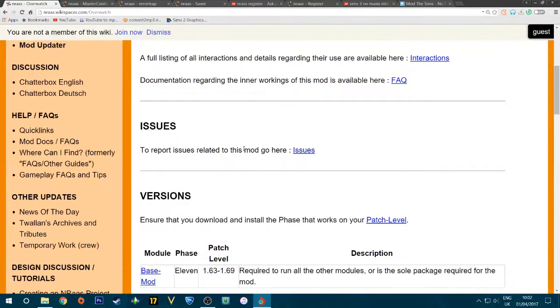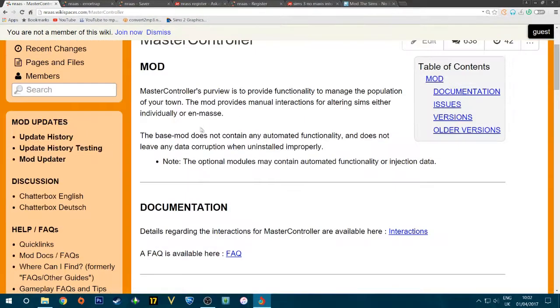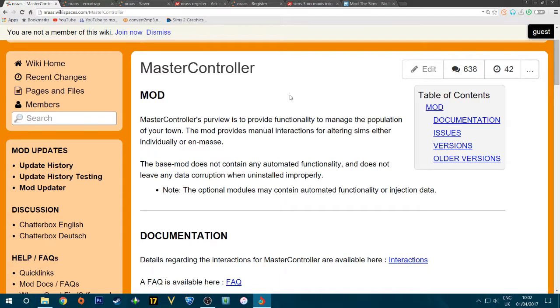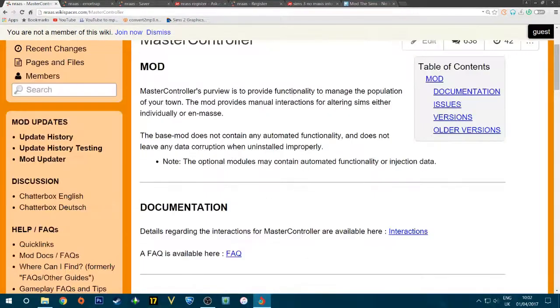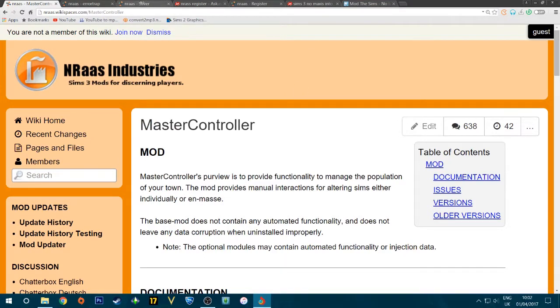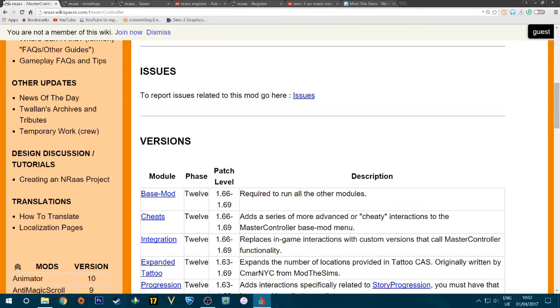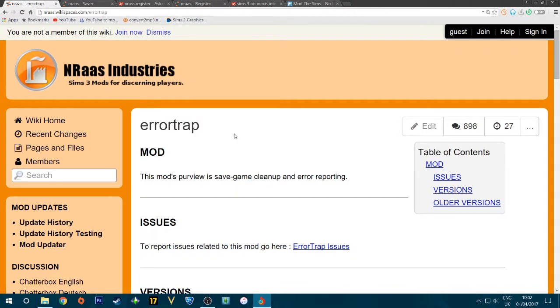Next is NRaas Master Controller. We're going to use this for a tip at the very end of the video. It's a very powerful mod and I'll be doing dedicated tutorials on it. I also recommend downloading the additional modules like the Cheats module, as you'll need that for quite a lot of future tutorials.